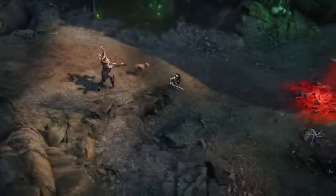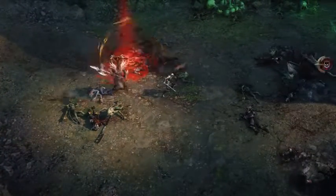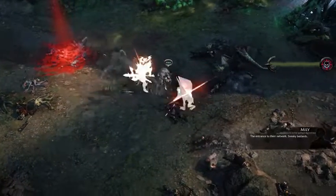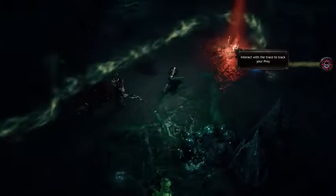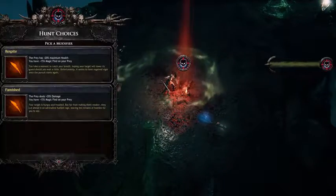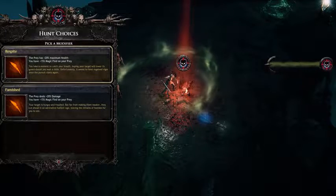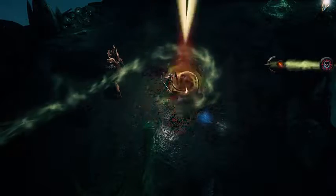Your prey will leave tracks behind, like this pile of bodies. Interact with it to start the hunt, and follow the trail until your next clue. Each new trace will give you the possibility to choose between several options that will either impact your encounter with your prey or challenge you with new types of secondary events.